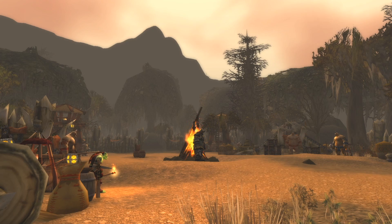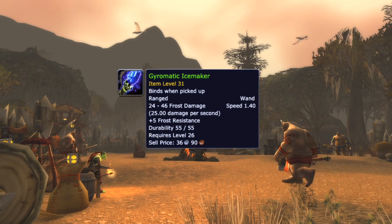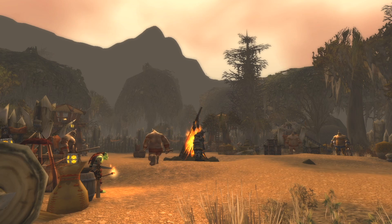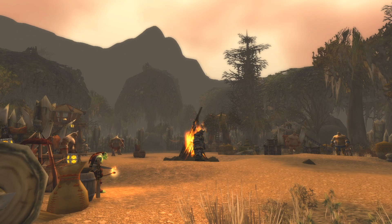Another wand that is farmable is the 1.4 speed wand inside Gnomeregan. This one is, however, binds on pickup and is still pretty rare, despite being an uncommon item. Apparently it's also the first frost damage wand in the game, at least according to this guy. Meanwhile, this wand is faster than the other wand I recommended for Alliance. It is quite hard to obtain, so I'd recommend going for the first mentioned wand, or the wand I'm going to mention now.